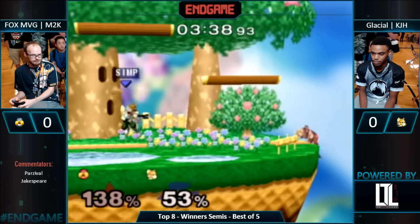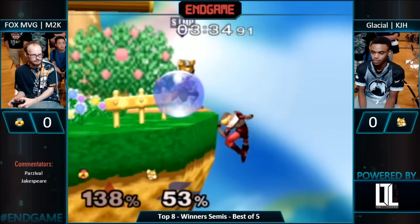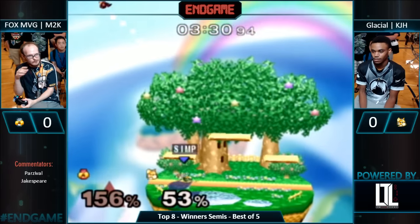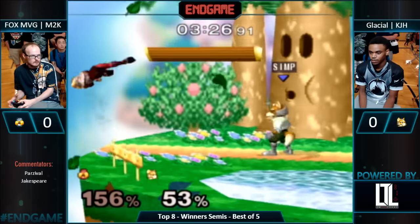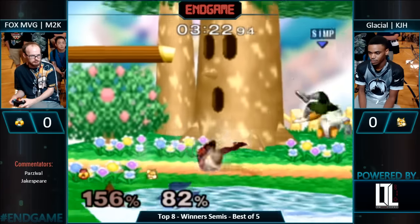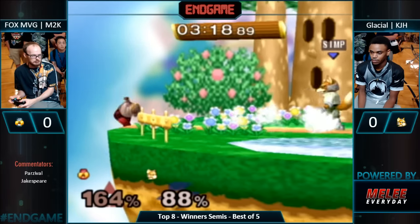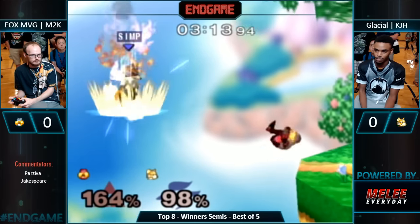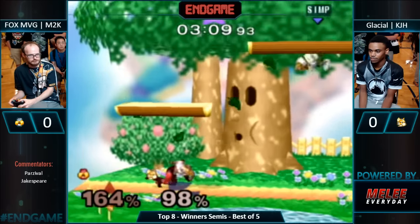Mew2King at high percent now — he pretty much will die from almost any strong hit. I like the way that he's playing it — he's throwing out these nairs and getting his shield up so he doesn't get hit by up-B. There's the back air. Mew2King with — I think — an accidental up air. Mew2King gets back — that was so risky. There's the down smash. The trade. M2K can do this with a hit. Back throw — no bueno. He just walks up and shields. KJH goes high — great fast fall into the forward air, no punish.